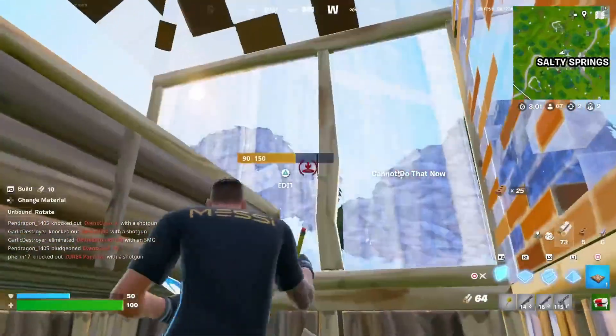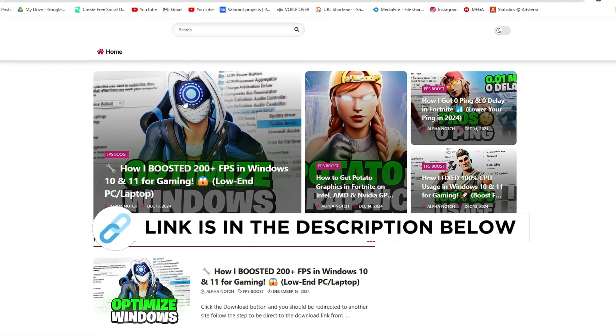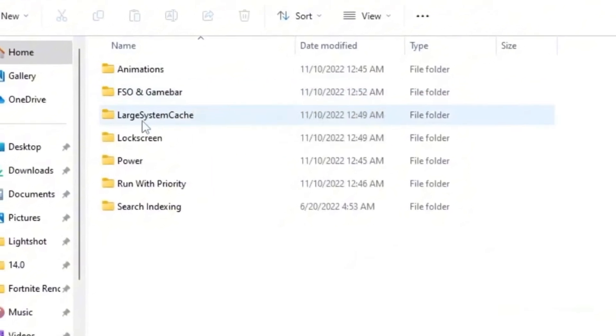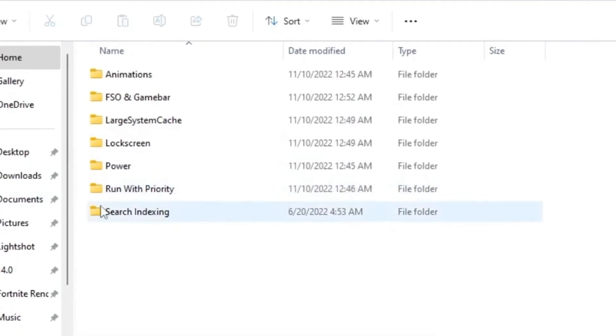Now I want you to download the Low-End PC Pack 24 on your PC. You can find it on my official website — there's a link in my description. Inside you will find folders for: animation, FSO in the game bar, large system cache, lock screen, power, run with priority, and search indexing.